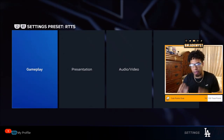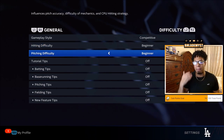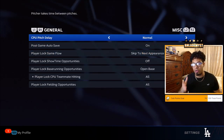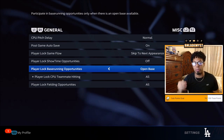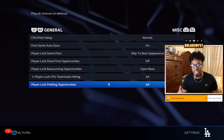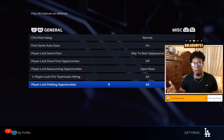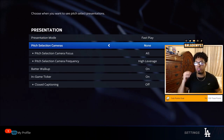You will want to copy these exact Road to the Show settings. Inside gameplay, you're gonna want to hit pitch at beginner difficulty. Still in general, inside miscellaneous, you want to make sure that your player lock base running opportunities is set to open base so you can see all of your teammates hitting, and then you want all of your fielding opportunities as well.